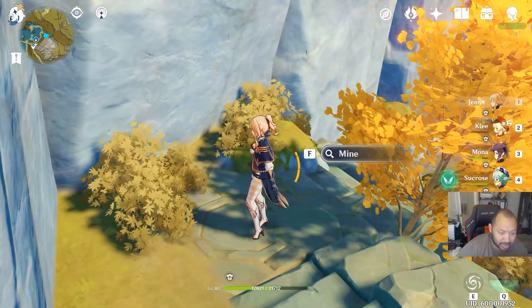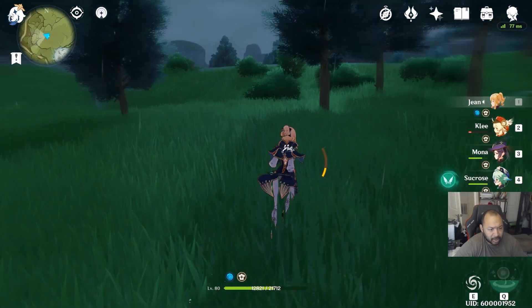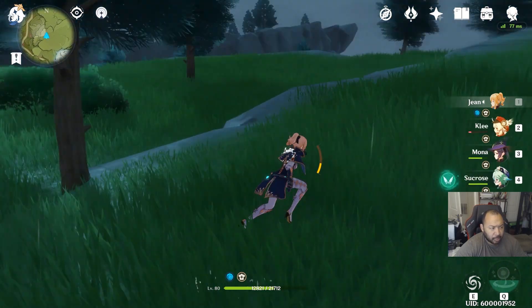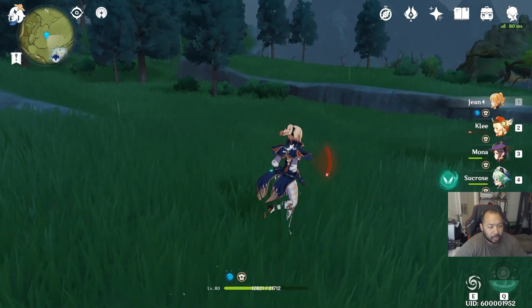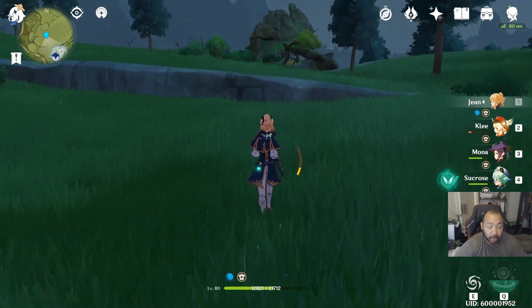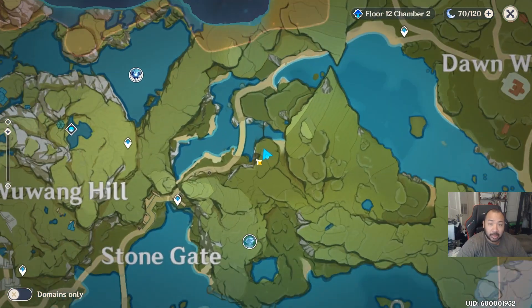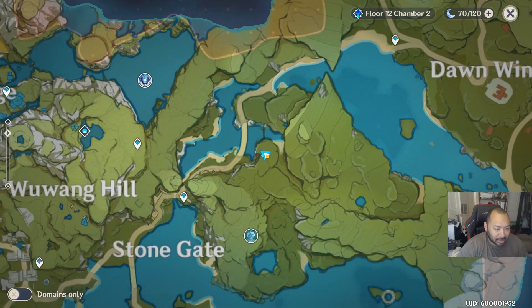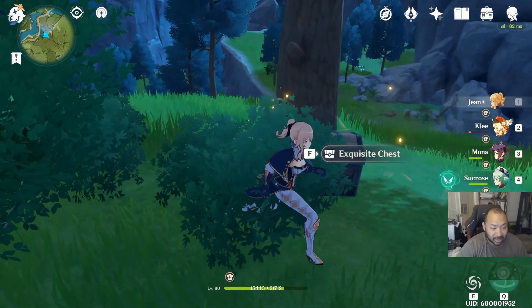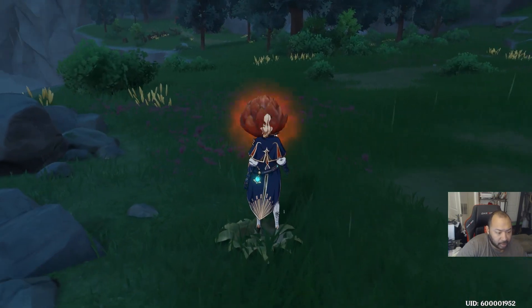The next one is on a staircase in Juyun, right in this area — you're looking for this little emblem on the stairs. Followed by another one north of Wolvendom where you're looking for little explosive plants; if you trigger all of those it should spawn a chest. Another one you missed is probably in a bush up here in Stone Gate — you'll have to climb for this one, but there's an exquisite chest right here.